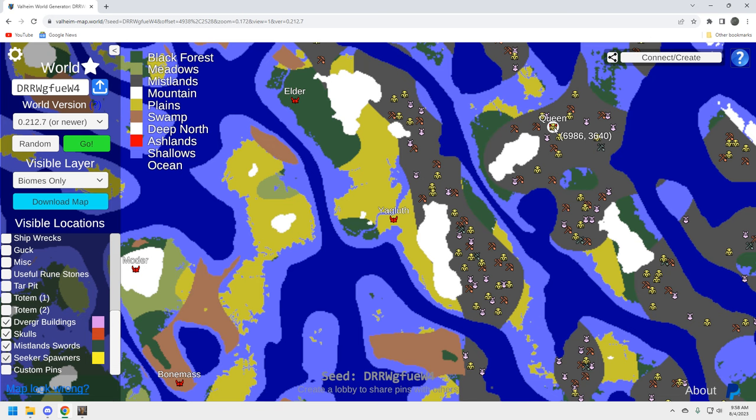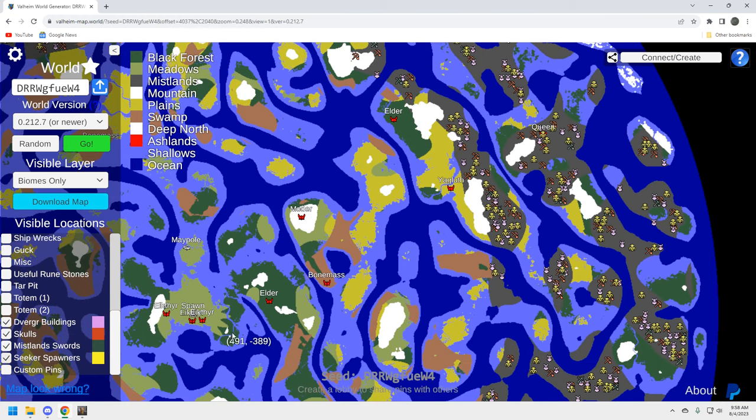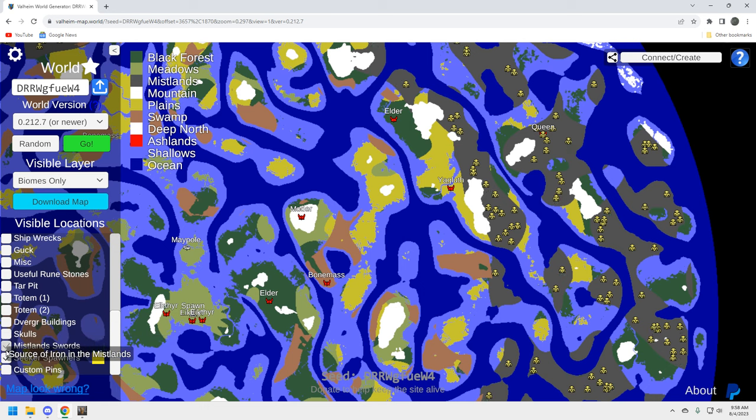Right by the Yagloth over here there are plenty of resources — a solid boss location with all the requisite materials. That's one of the reasons I'm presenting this seed: it's not just a good maypole location on the ocean where you can build a nice big complex, but we've also got a successive order of bosses that are fairly decent in terms of resource disbursement. This is an eight and a half for me.